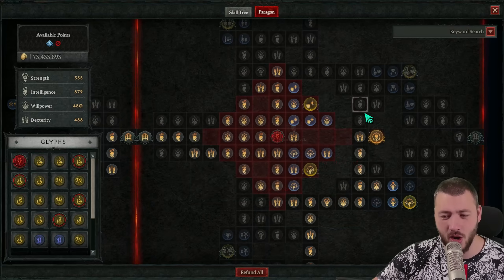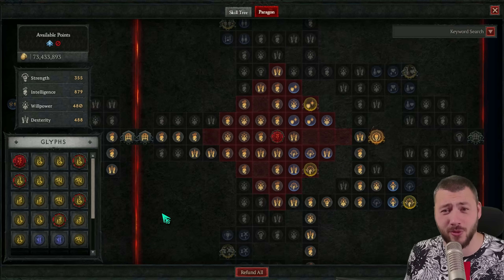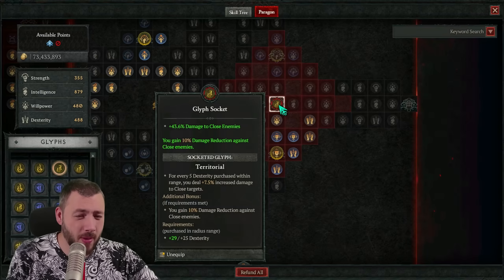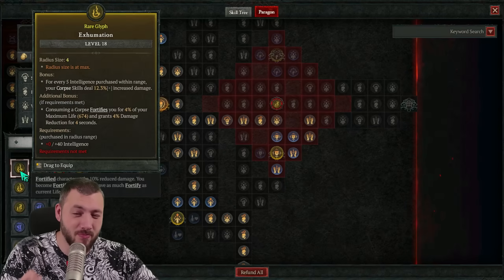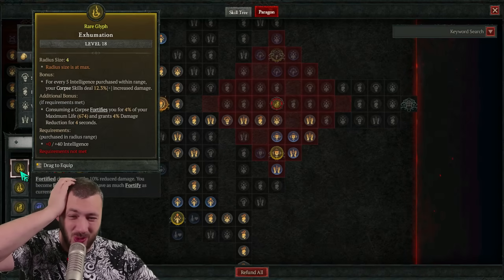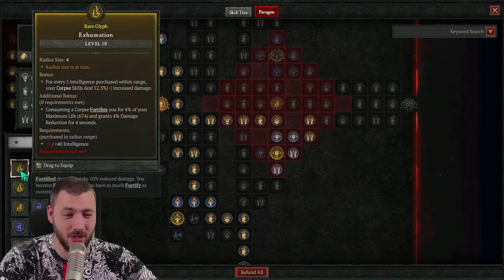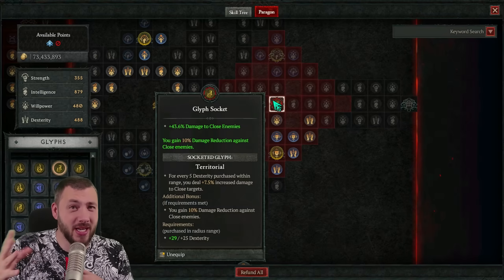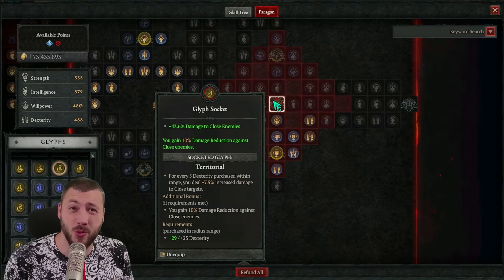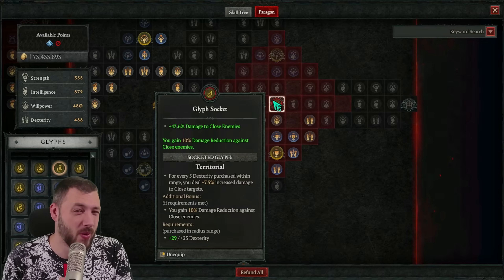The control glyph also needs 40 intelligence to work, so those points are well spent. We can take 2% max life off to put more into it since this glyph increases its radius every 50 levels. For tears of blood, we might swap out territorial — losing 10% damage reduction but getting more corpse damage and a continuous 4% damage reduction. Territorial is only against close enemies, so if you get hit by elemental damage out of range, that reduction doesn't apply, whereas exhumation would always apply.